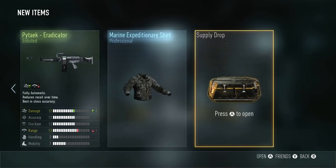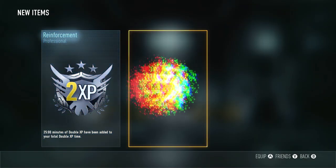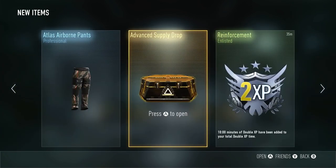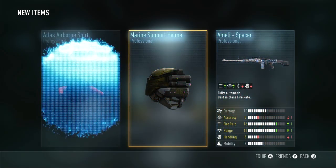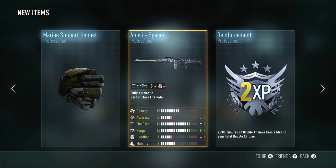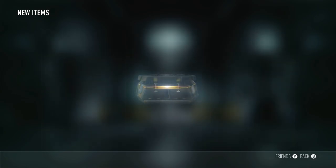The Haymaker, alright. We got one more standard supply drop. Double XP, a Sentinel Mobile Exo — I can't talk today — and our final advanced supply drop. All professional items, but I gotta say that's pretty sick. I like the Spacer, but I'm not sure about that accuracy though. Alright, three more standard supply drops. Let's hope we can get some elite weapons out of these ones.